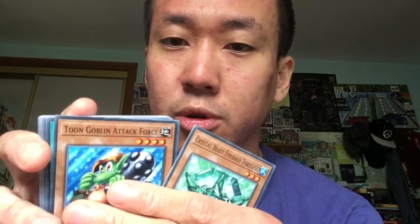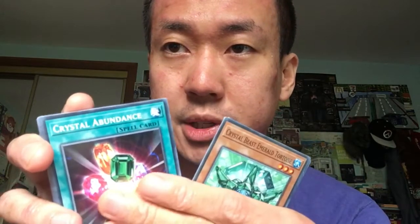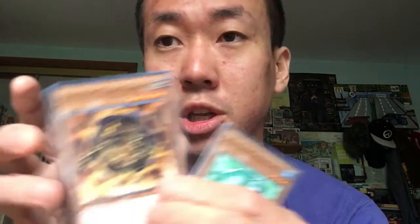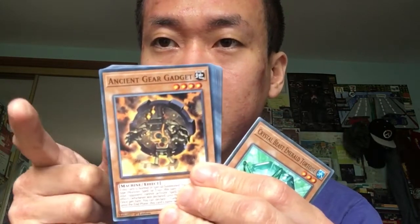I'm glad they're bringing more reprints with the Toon cards now. We've got Crystal Abundance — we've seen that reprinted a few times. This one's really interesting — it's Ancient Gear Gadget. It used to be a structure deck super rare and this is the first time it's in common. That caught me by surprise — I didn't expect that.